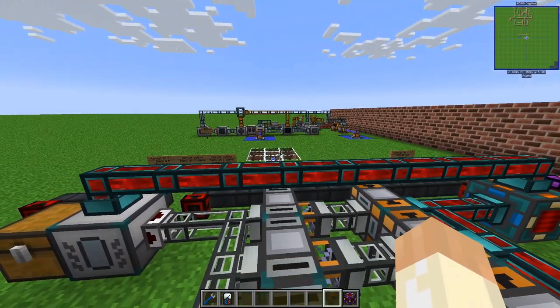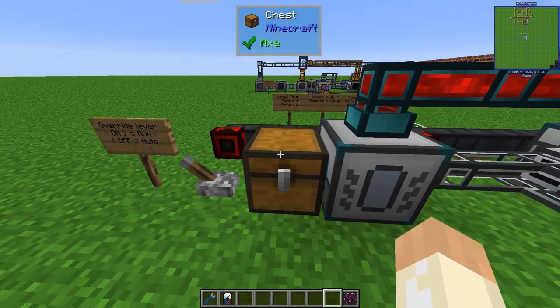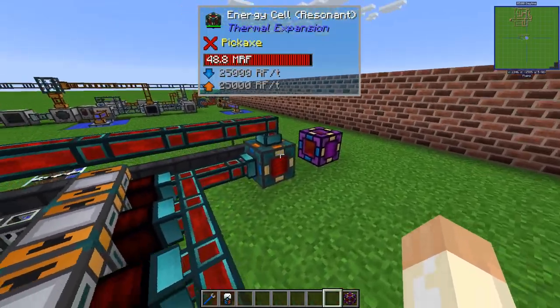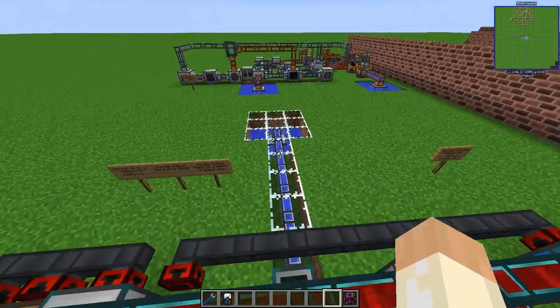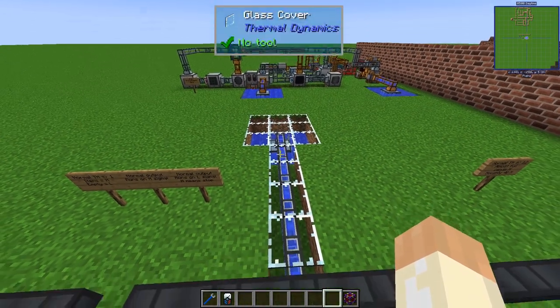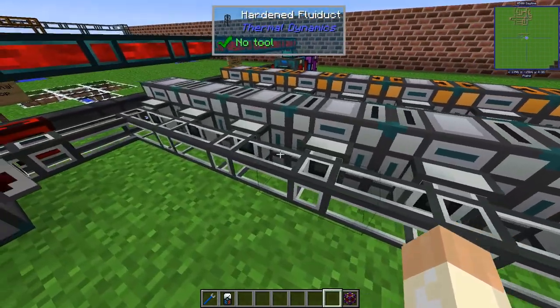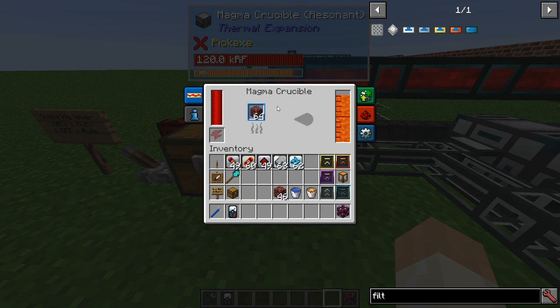It works like this: we put netherrack in this chest and we get power out over here. In between, we have some water coming in, and this water from the accumulator is coming to all these components — you can't really see it.